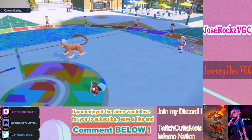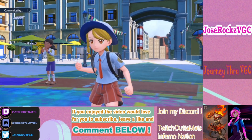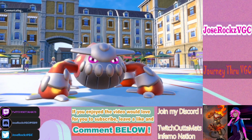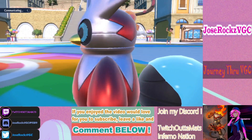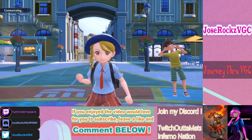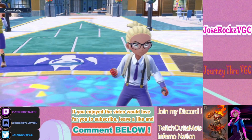Switching Chien-Pao gets KO'd by Dazzling Gleam breaking Sash. Switching Abomasnow gets one-shot. Switching Articuno takes a lot of damage. Even Talonflame in the back would take about 50% from the double up.